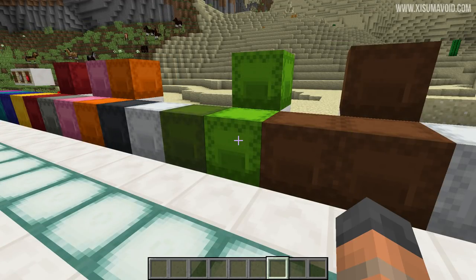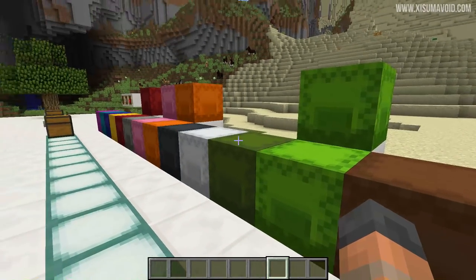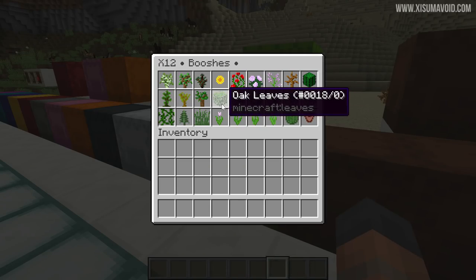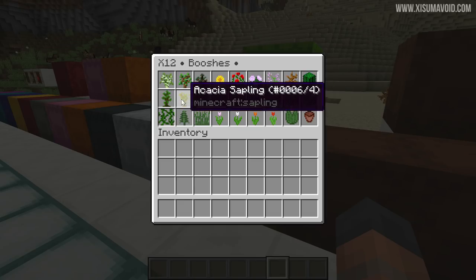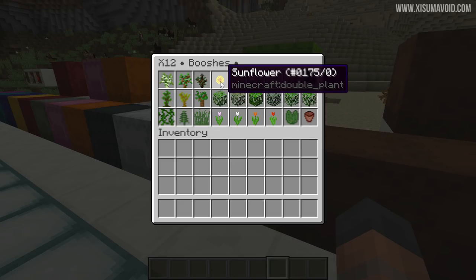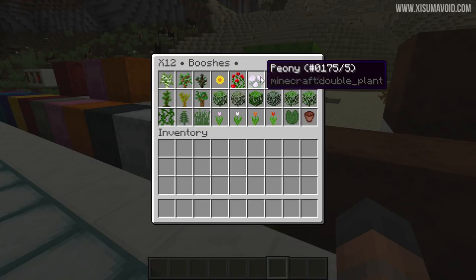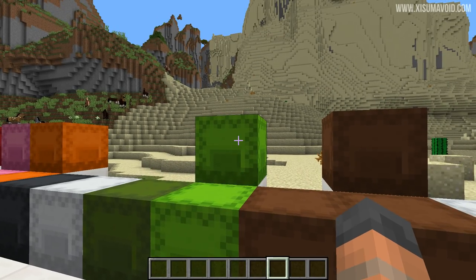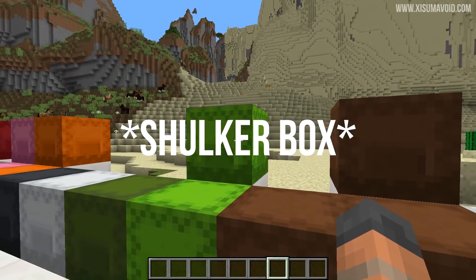The other chest I mentioned is colour coded green, because in here we've got leaves, flowers, and saplings. With that bone meal you can grow all the different types of trees, and you can also get dyes from these flowers. I highly recommend making sure you've got saplings in here as well. There are more flowers than fit in one box, so you may actually want a second one of these.